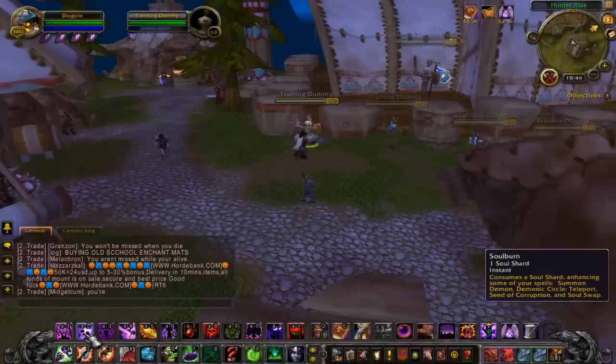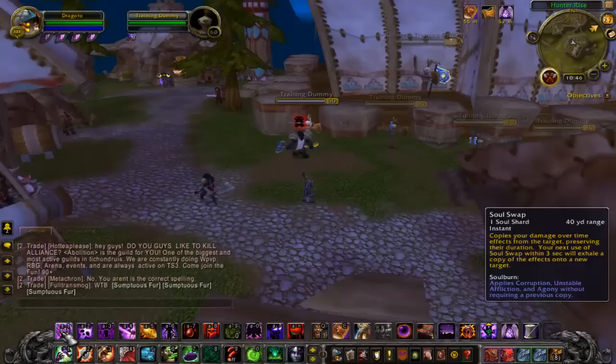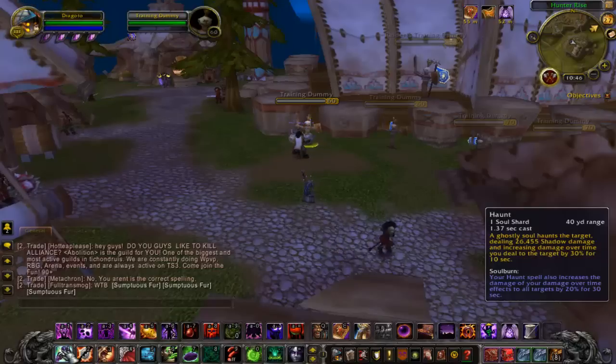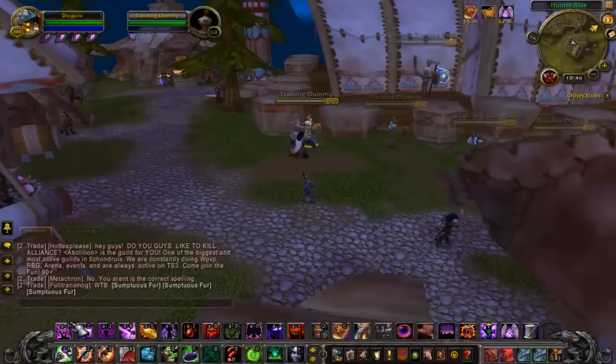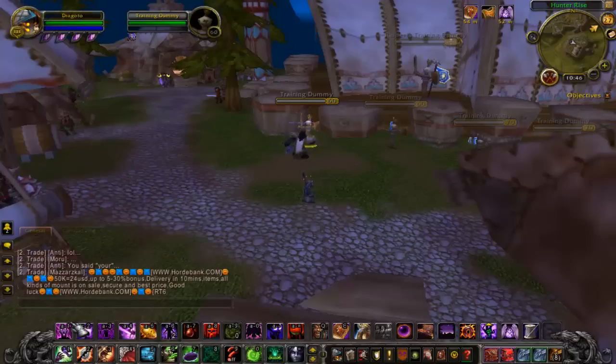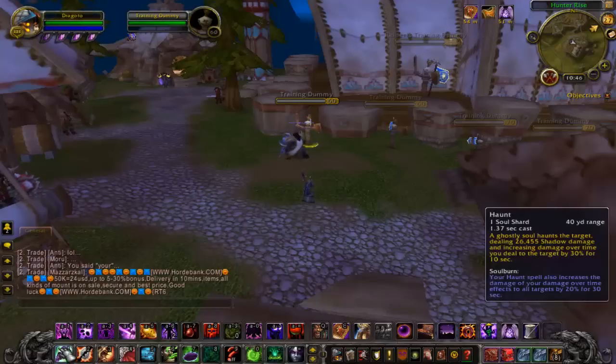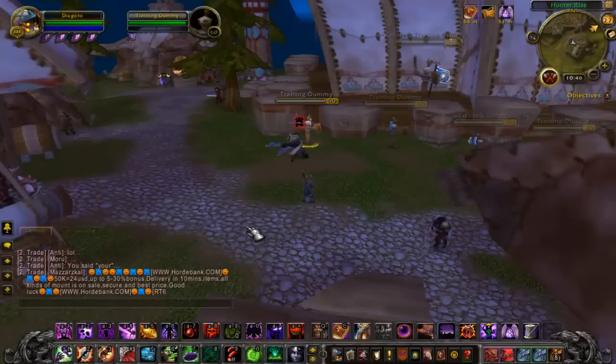Let's talk about Soul Burn to Soul Swap. Soul Swap is a really good spell, but the problem is it consumes two soul shards right at the beginning. I don't like to be down two soul shards at the start of a fight, whether it's PvP or PvE. But it is a good burst option — if you need that big burst, get all your DoTs down, throw a Haunt down, and you're good to go.